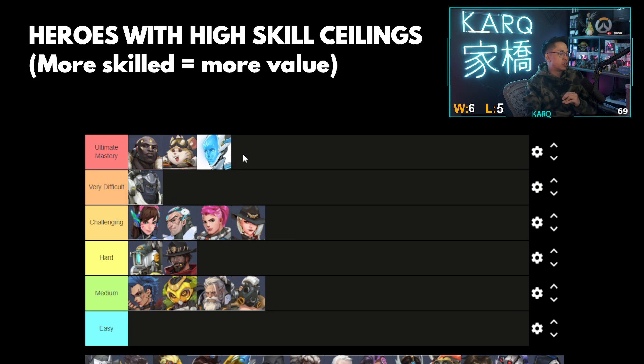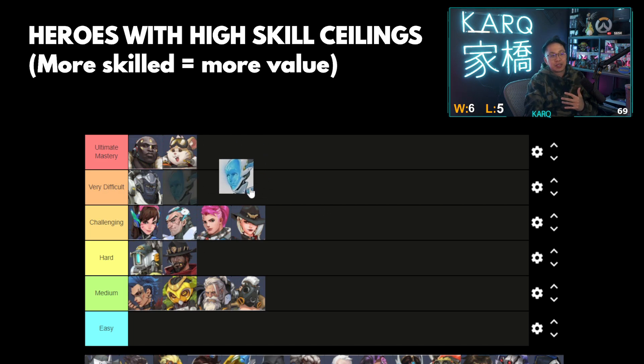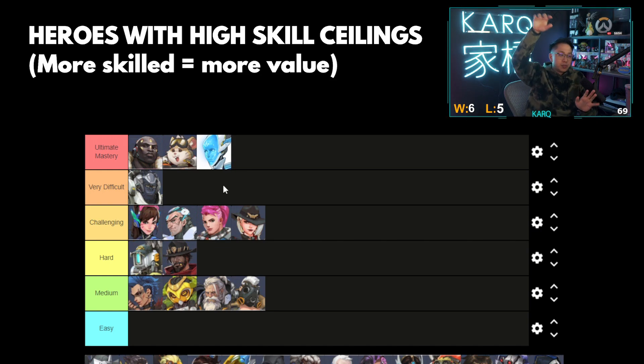Echo inherently is an ultimate mastery hero. She's a flying hero — one of the two or three flying heroes in the game if you count Mercy. Learning all the axes and angles from the sky to play map geometry correctly and not get beamed down, and the fact that your ultimate means you can duplicate any hero makes it so you need to kind of master everyone. That kind of encapsulates everything, so I'm going to put Echo in ultimate mastery. It's also one of the reasons why she's not very common at high level — she's very hard to master. Even learning how to fly in with spacing, get the execute beam — the beam is 15 meters now — playing the whole airspace correctly, getting into the beam, getting out, duplicating at the right time to iframe certain abilities. Very high skill ceiling.